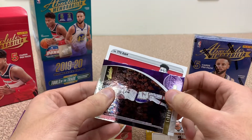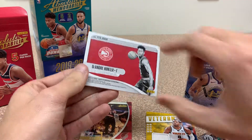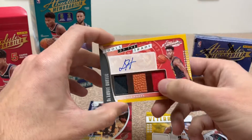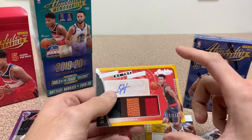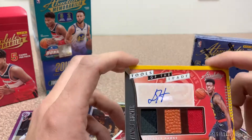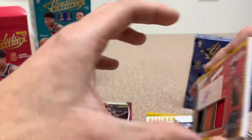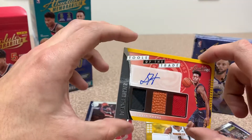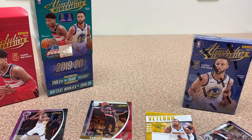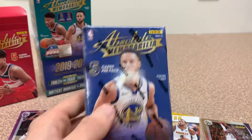Paul Millsap double relic. And we'll have Mr. LeBron here. We got DeAndre Hunter — oh nice! DeAndre Hunter RPA with the jersey, the ball, and then another jersey — numbered 15 out of 199. We'll take a DeAndre Hunter, he's a good-looking prospect for the Hawks. That's a good-looking pack with the LeBron, the Millsap, and the KD out of 25.